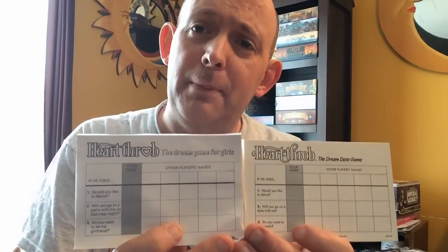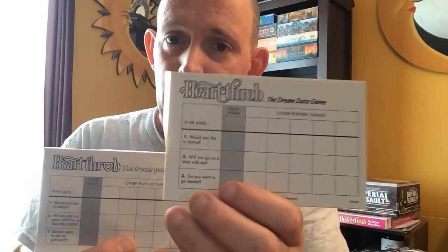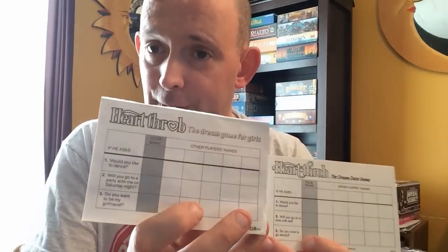'Wants to be a magician' — to a teenage girl in the 80s, would being a magician be a bad thing? To me that's awesome; I would date that dude in a second. There's also 'he's a medallion man,' and 'spends all his free time restoring an old E-type Jag' — it's a 57 Chevy in the American version. The score sheet has three levels of heartthrobness: the first round is 'would you like to dance' in both versions; the second round in the US is 'will you go on a date with me,' but the UK says 'will you go to a party with me on Saturday night' — more public, less suggestive. The third is 'do you want to go study with me' versus 'do you want to be my girlfriend.'